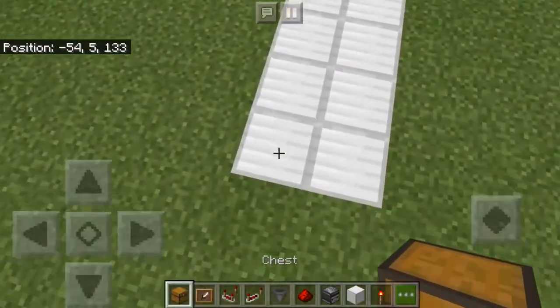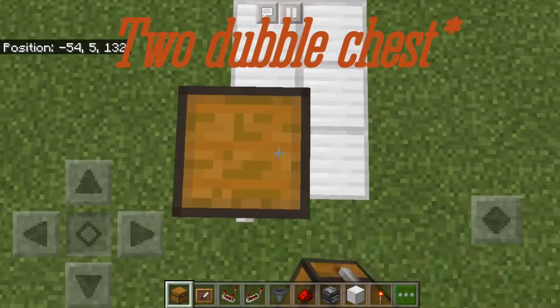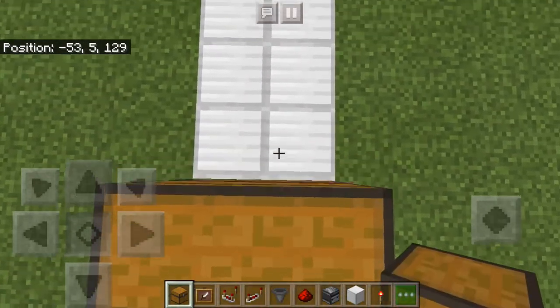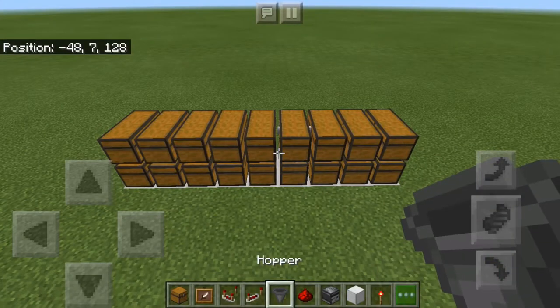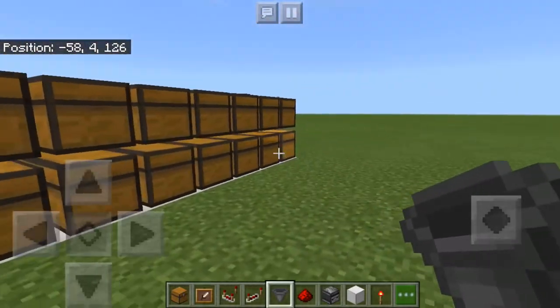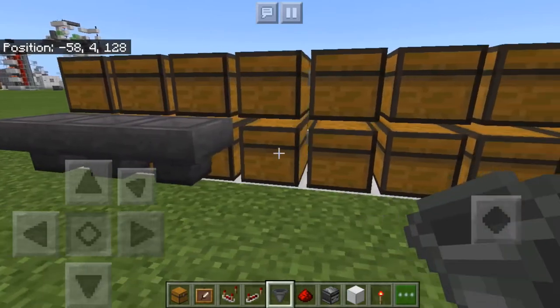With any of these, you have to start by placing two chests like this. They both are supposed to be double chests, so they can hold many items. Once you've placed in all these chests, you're going to need to start placing the hoppers. Place them on the bottom row of chests, with hoppers going into the chest on the bottom.